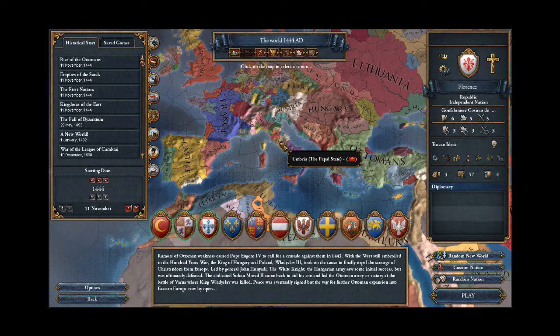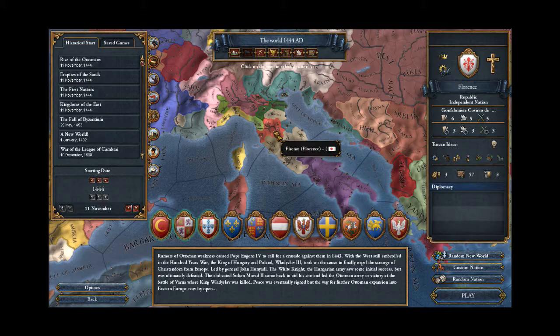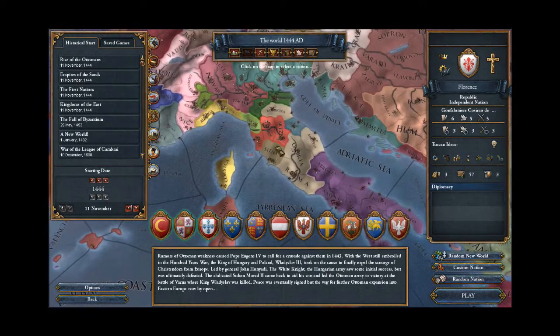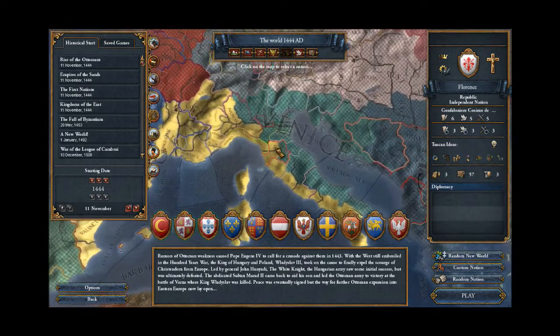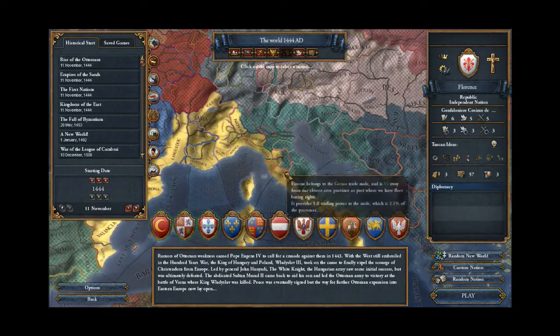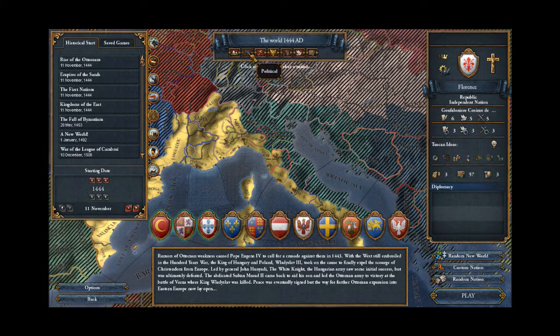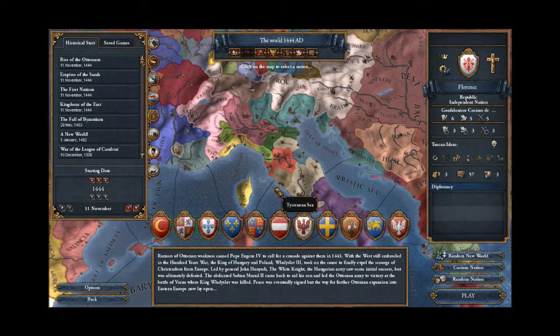Let's take a quick look at Florence first. I've never actually played as Florence in EU4 before or any of the Europa Universalis games. They start smack dab in the center of Italy. They are a part of the Holy Roman Empire, which is nice. And they start with a trade node in Firenze — Florence — which you can't see on this map, but it's there. I think they're perhaps one of the easiest contenders to form Italy, for a few different reasons.